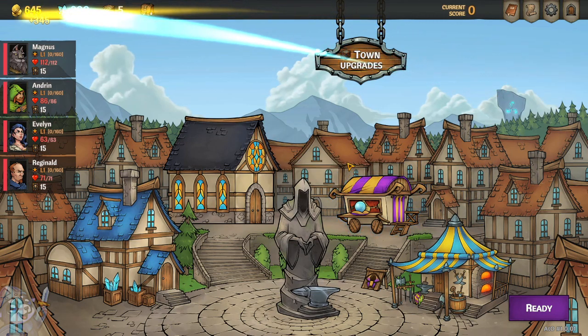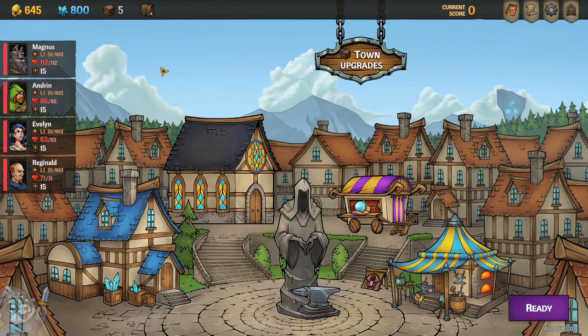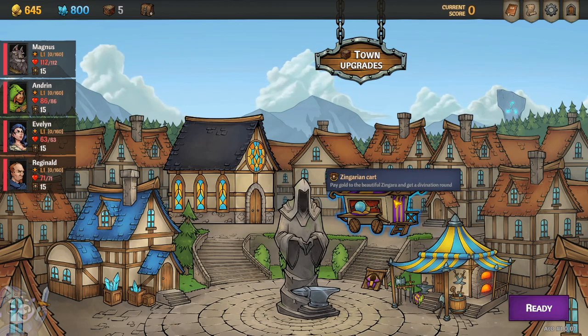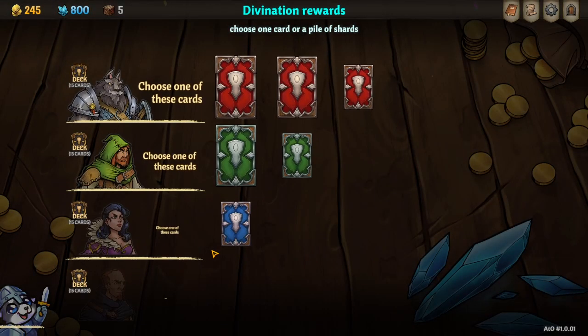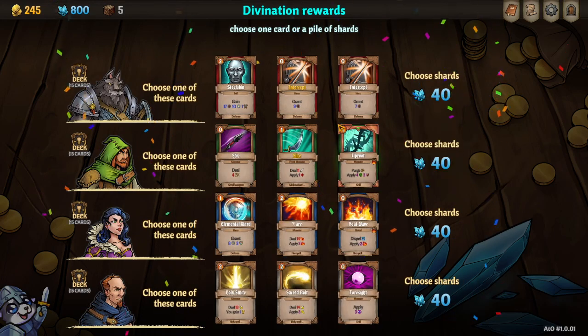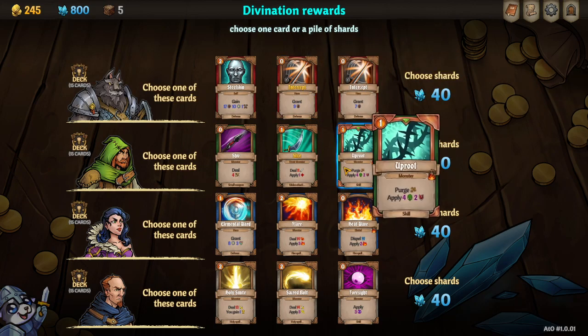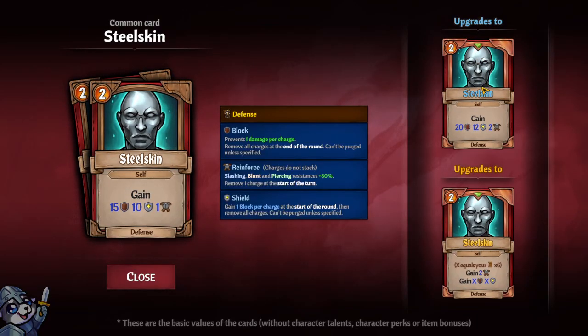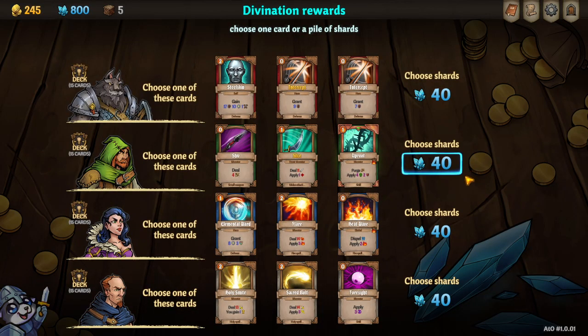That currency retention allows you to buff up your starting point a little better so you can come out of the gate swinging. You have fast divination, for example, which for a little bit of money lets you choose a bunch of cards or shards if you don't find anything good. Each card also has two paths of upgrading - sometimes they're cheaper, sometimes stronger, sometimes there's a whole different bonus effect. Lots of customization.